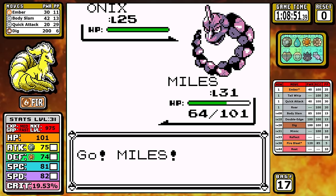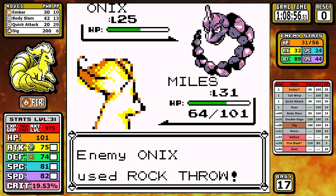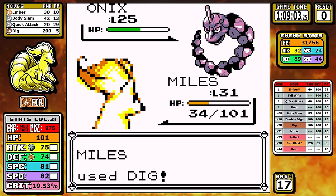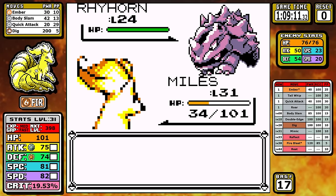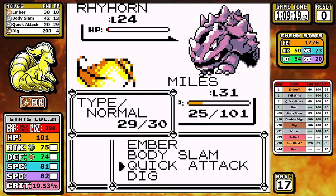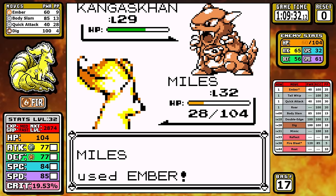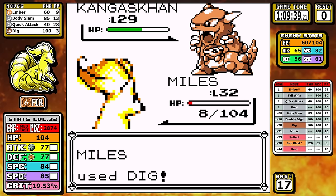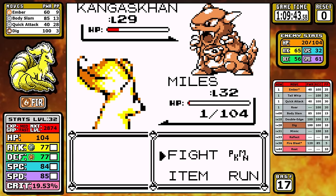The only thing to really talk about here is yet another clutch victory for Ninetales. We don't talk about Giovanni number 1 often, and if we are, you know it's kind of trouble. I'm a bit overconfident — I don't heal up. My first mistake was not going Dig on the Onix, and it crits on a super effective rock move. The second unfortunate string of luck is that I barely miss knocking out this Rhyhorn, and I take even more damage, leaving me in a really bad spot going into the Kangaskhan.